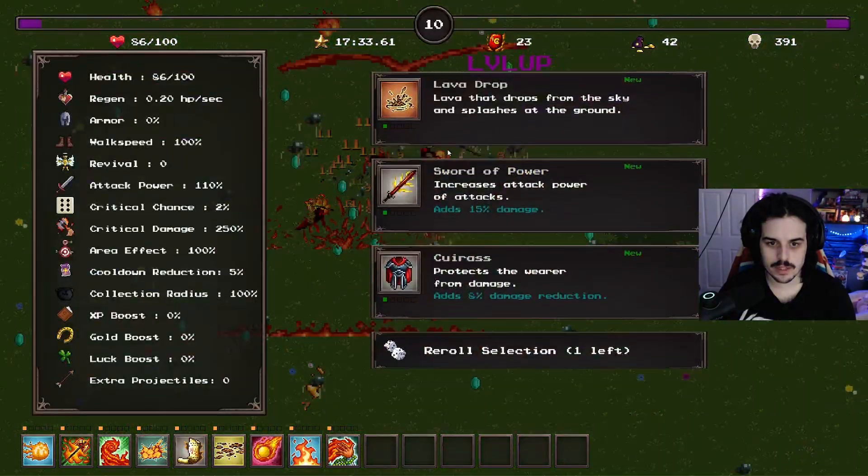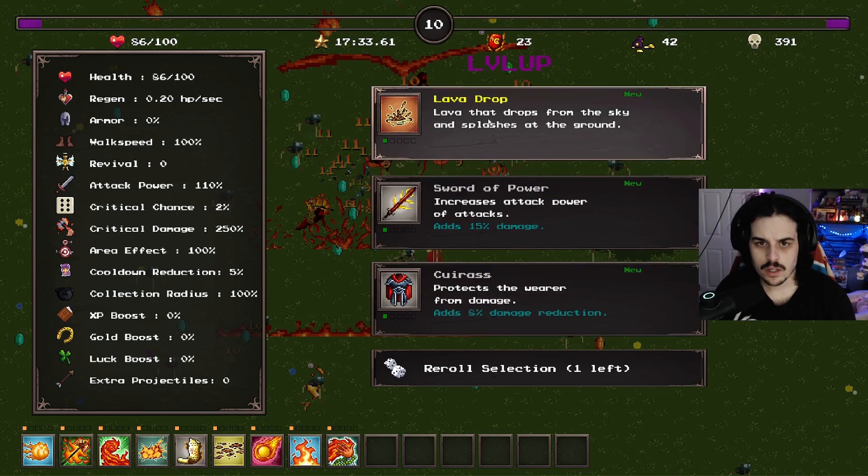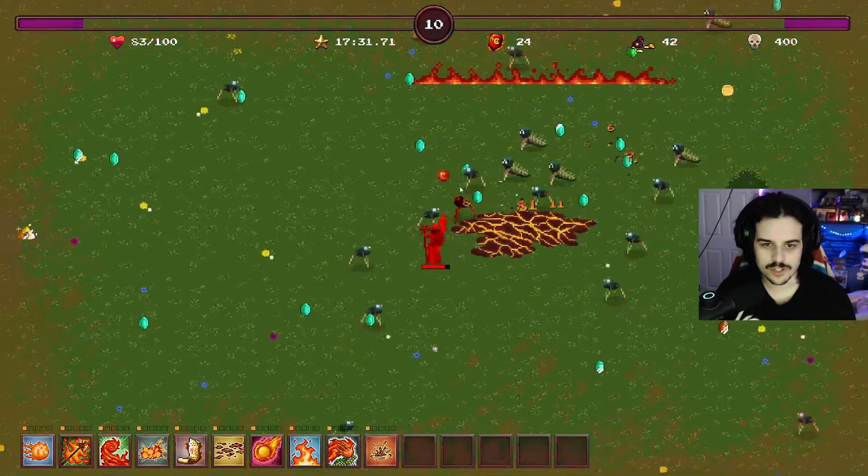It can just be a menace of a warlock. Sword of power - increases attack power of attacks by 15%. Armor, lava drop. Let's just take all the destruction spells and see where it goes.